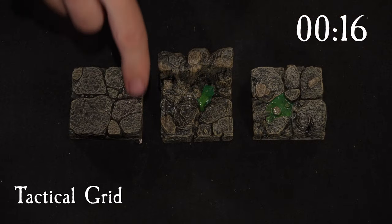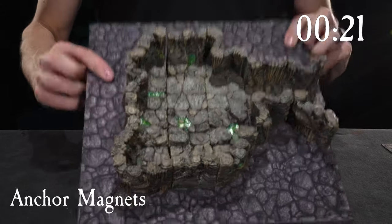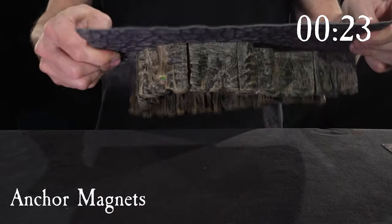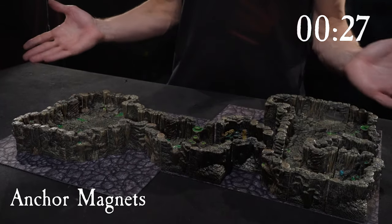A one-inch tactical grid is sculpted into the floors, hidden in the natural stones. All the basic building pieces have embedded anchor magnets, so they affix to our metal terrain trays for secure building, and it's a great way to reveal areas of your map as players explore.